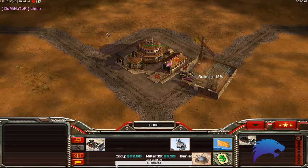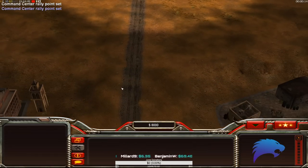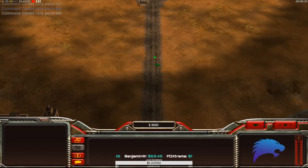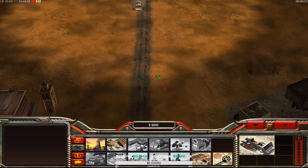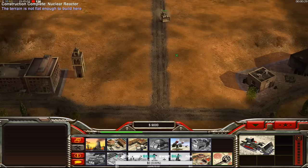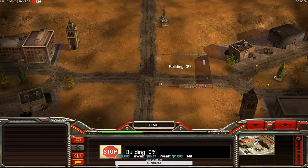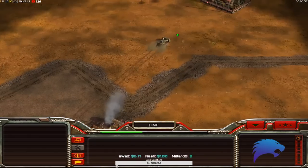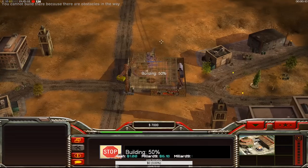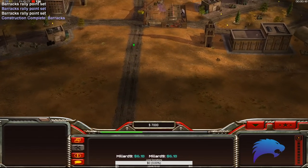USA vs China — I think I'm gonna all-in rush this guy. This is literally a super all-in. We're gonna want one supply, a helix over here, a troop crawler, and five tank hunters — just rush. Don't make a second supply, just don't ever make that second supply.